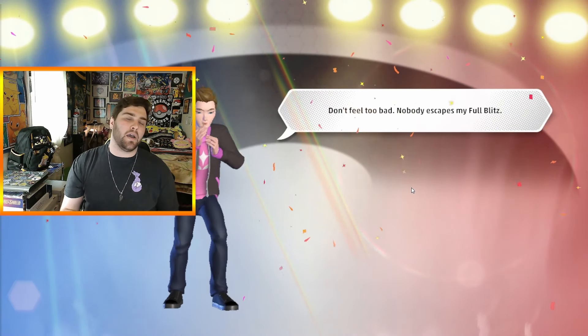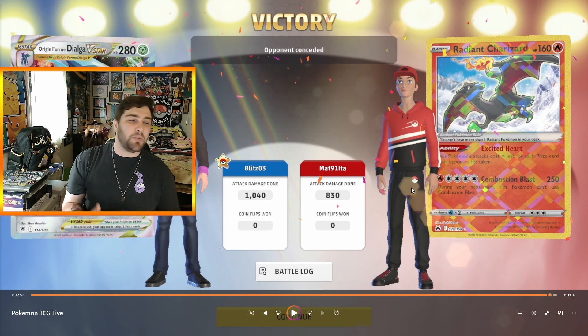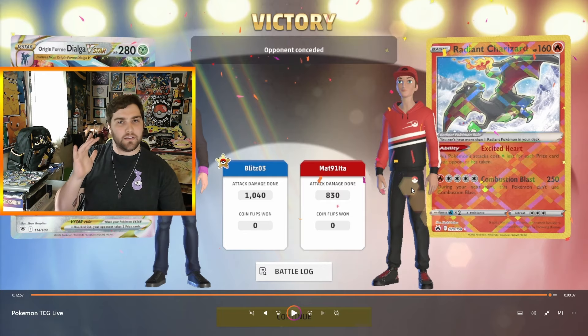Once again, I will say I was absolutely wrong about Dialga V-Star. This deck is something to really consider and a force to be reckoned with in our current metagame — being able to not only take an extra turn, but potentially take a KO with 220 damage from Star Chronos and then take another turn and potentially take another KO. A total of four Prize cards back-to-back is really insane. Huge shout out to Andrew Hedrick for that winning decklist from the Indianapolis Regionals. I'll put that decklist in the description below. If you're enjoying the content, don't forget to leave a like, smash that subscribe button, and I'll see you all in the next one. Peace!